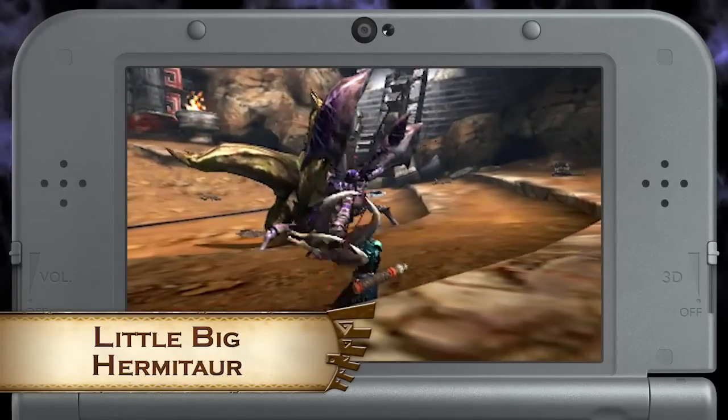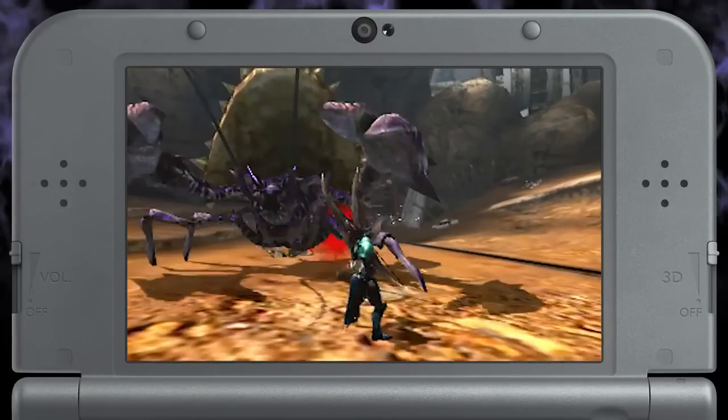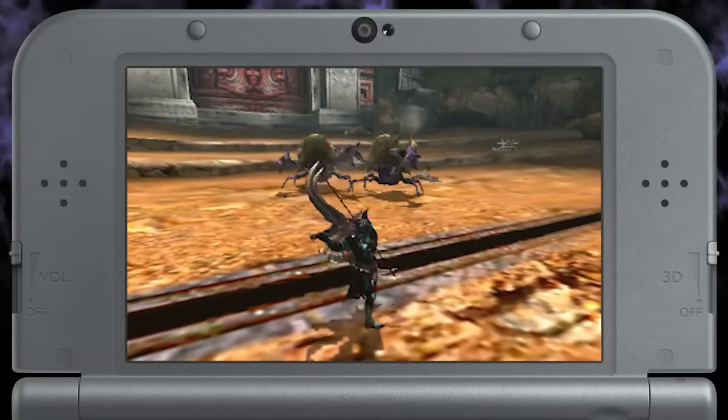The quest Little Big Hermitaur offers up three Plum Daimyo Hermitaurs for you to hunt. First, there's a regular one, and then these two tiny ones at the same time.